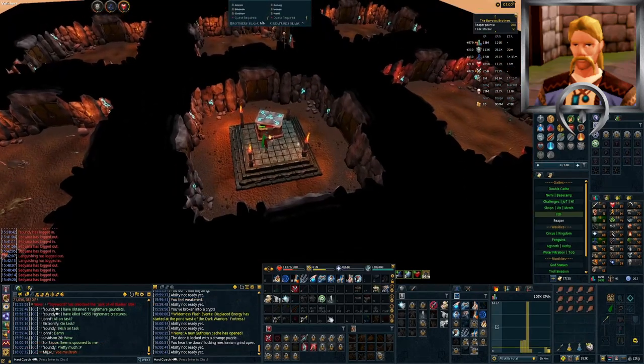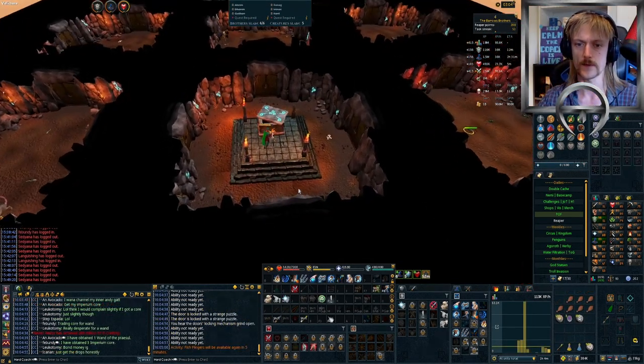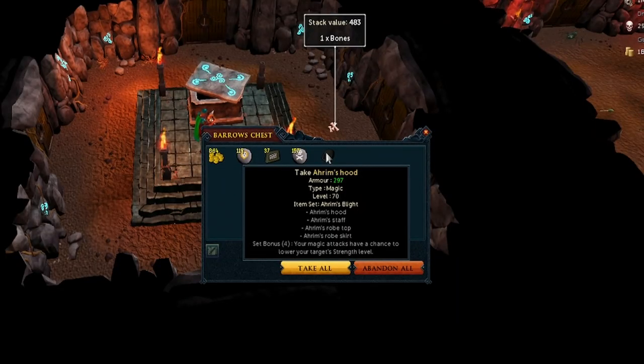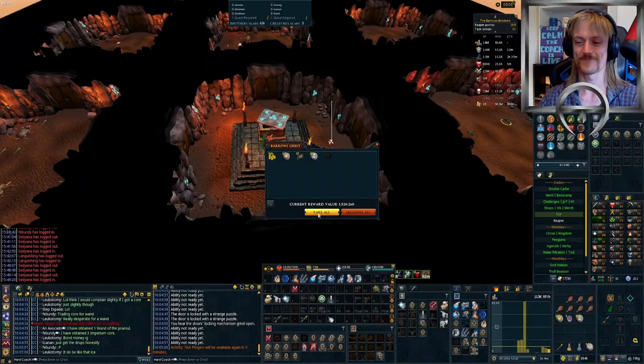With that out of the way, let's see if we get anything from the Reaper task. Okay, second chest - what do we get? An Arum's one! We dink!